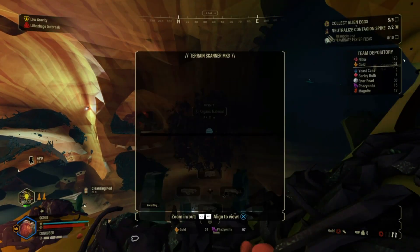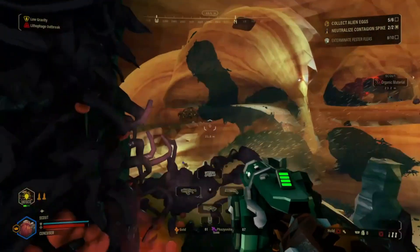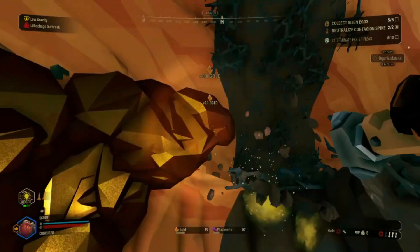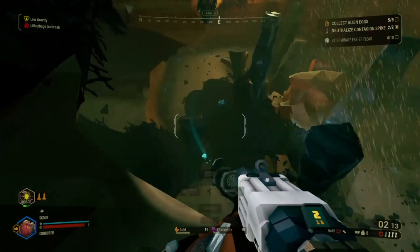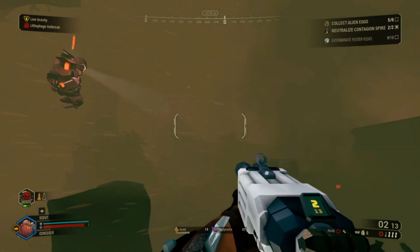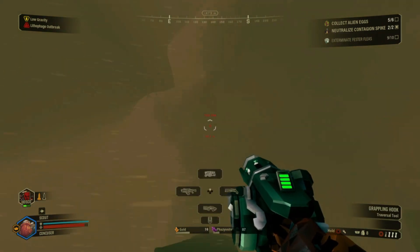Should be an egg in there somewhere. No, apparently not. Up one of these tunnels. But there's gold over here — we have to go and get this first. And then a herd of fester fleas, so we have to deal with that. Or let Bosco deal with it. Now we're stuck in a sandstorm and I can't see anything.